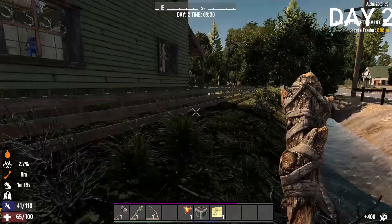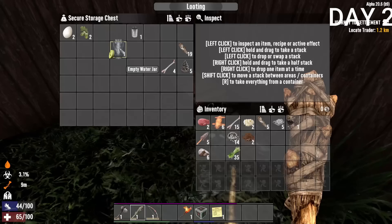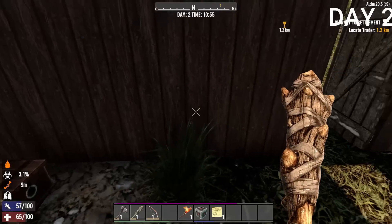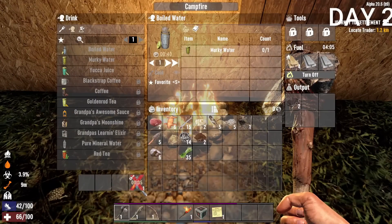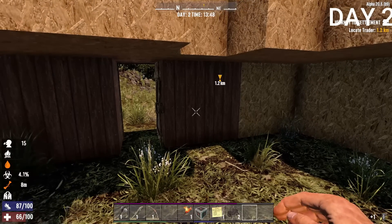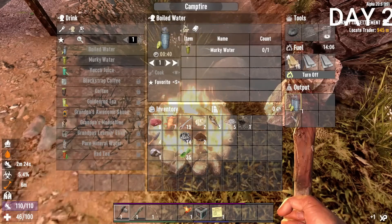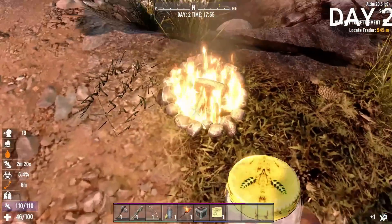I decided it was time to go out and find water, since my levels were super low. I got there and realized I didn't have a jar, so I had to go all the way back to my base, then back to the water, then back to the campfire to boil it. Eventually I figured it'd be easier to just place the campfire right next to the water source, get as much water as I needed at once, and head back — so I could be set for at least a day.